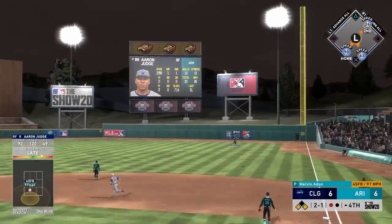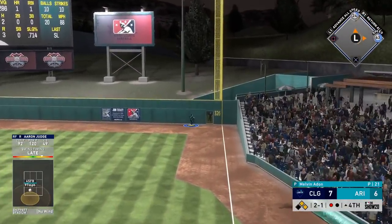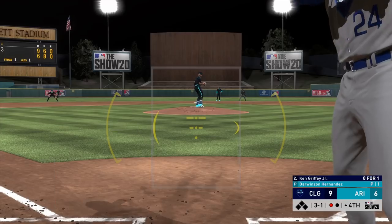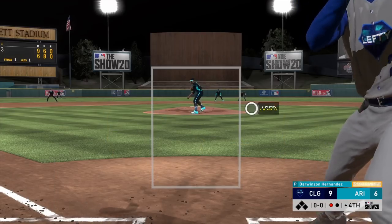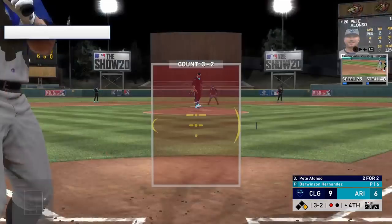The opponent ties the game — six runs in the bottom of the third inning, we got a little lucky. Then look at this swing — Aaron Judge with 120 power, way under the ball, but we're facing common pitchers. This is easily a should-be home run that just didn't connect.